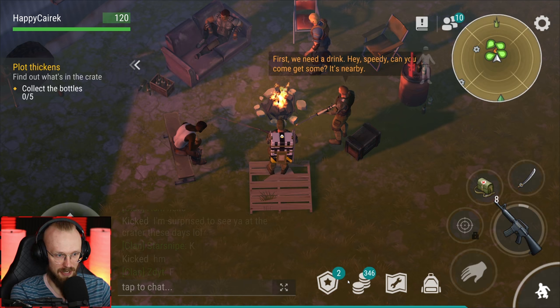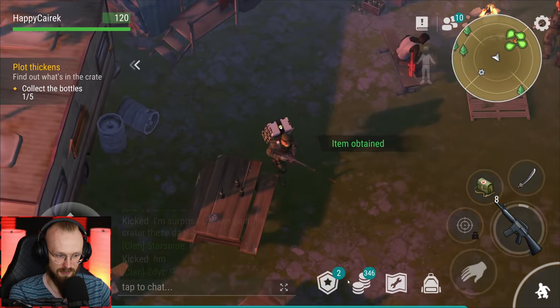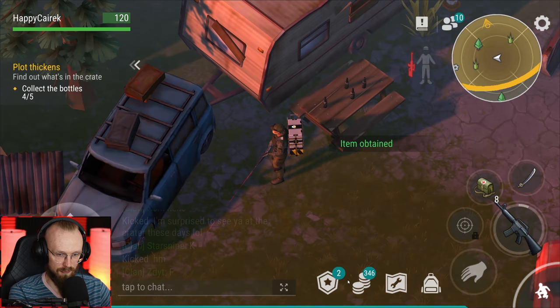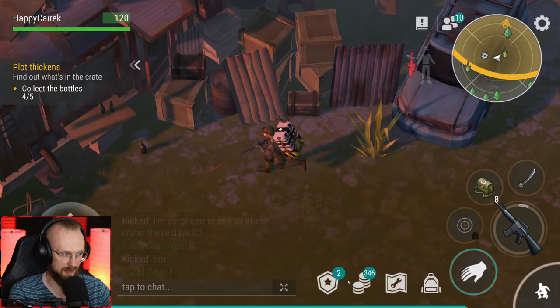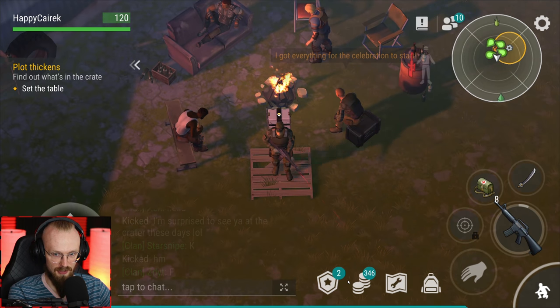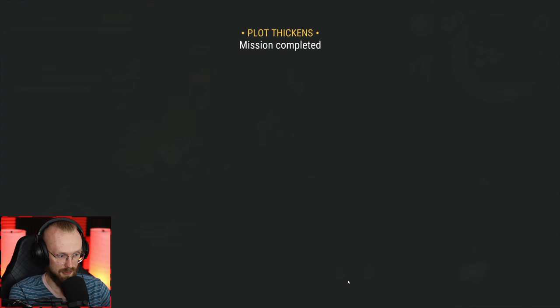'Hey speedy, can you come get some? It's nearby.' 'Collect the bottle.' I'm the speedy for some reason. Let's collect all of these crates and get the drinks. There's a third bottle, a fourth bottle, and a fifth bottle. Now let's set the table and talk to them. 'I got everything for the celebration to start.' Where do I sit? That's just a barrel - that's just a random barrel. Now we go to pine woods. Actually, we are now in the pine woods - the game is just reloading.